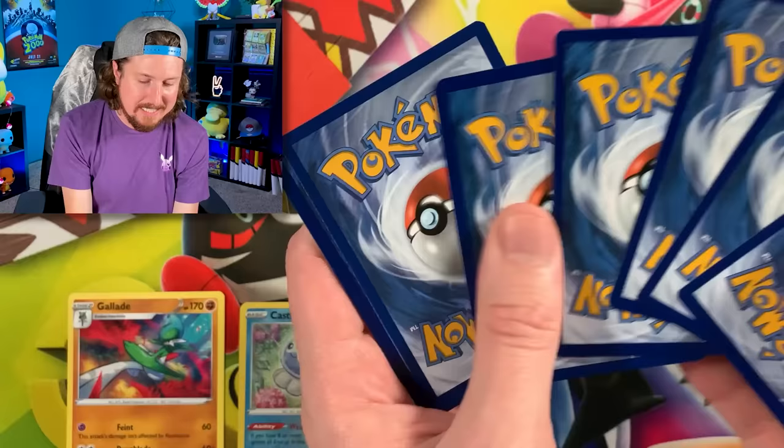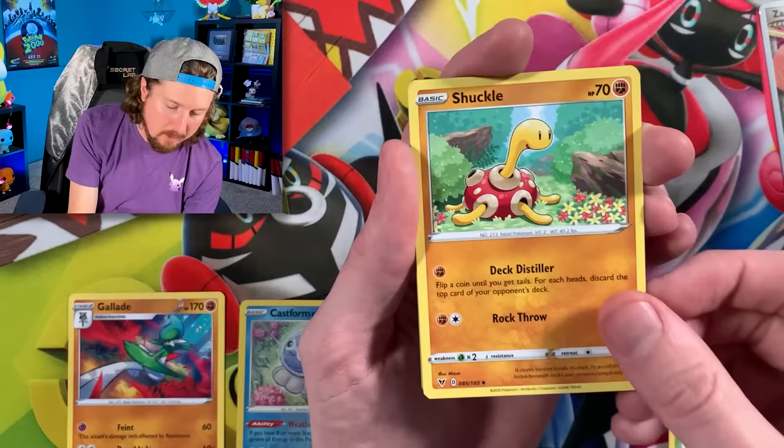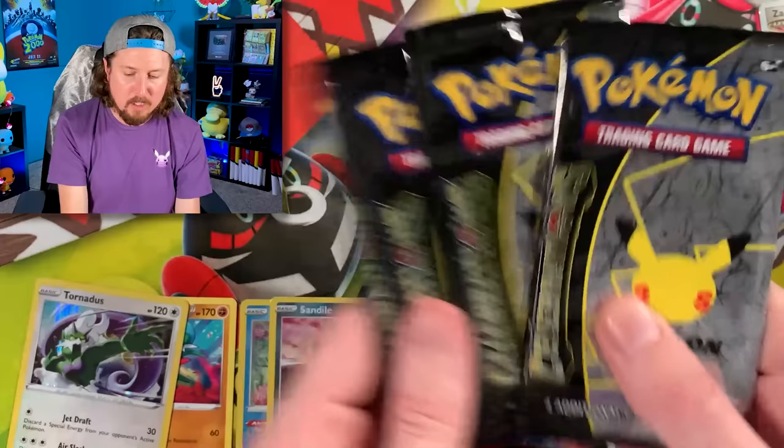We have a Woobat, Qwilfish, Dwebble, Shuppet, energy — put that in the filing cabinet. I have to show the filing cabinet at one million subscribers. Memory Capsule and a holo rare Tornadus! There's the code card — whoosh. We got four Celebrations booster packs right here.